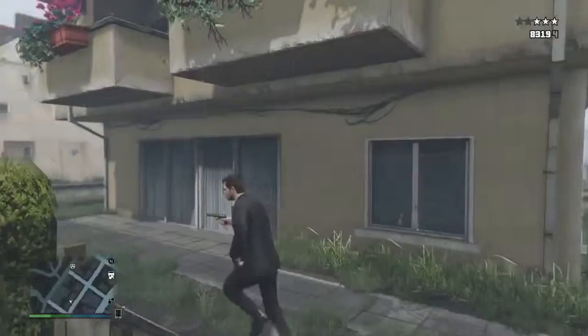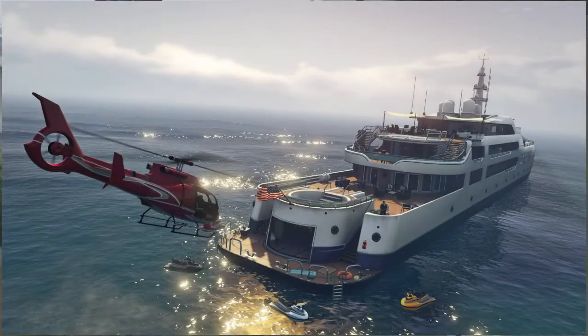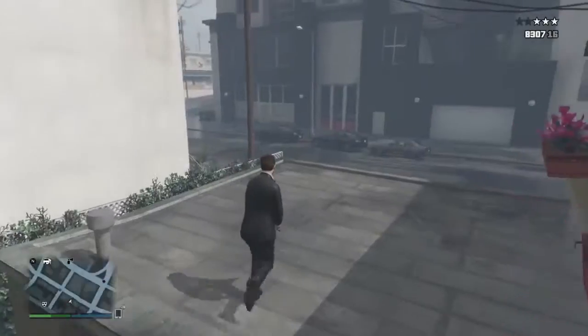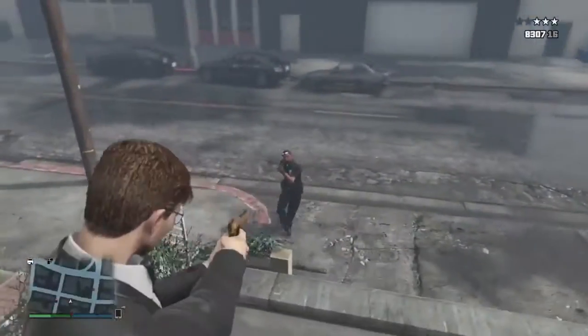The final string of text looks to be a yacht we're going to be getting when the heist comes out. The screenshot on your screen shows what the heist might look like with a yacht. Please leave a comment to tell me if you know what the fourth string of text is, because I'm clueless at the moment.